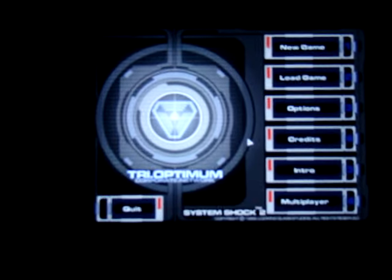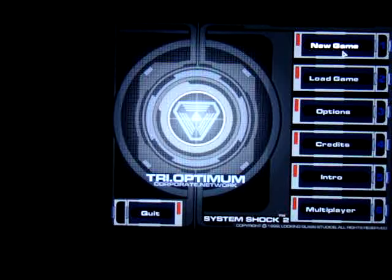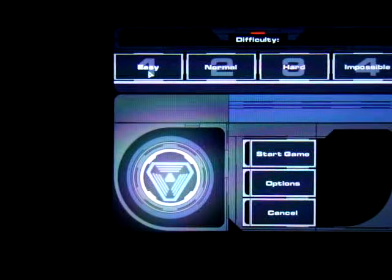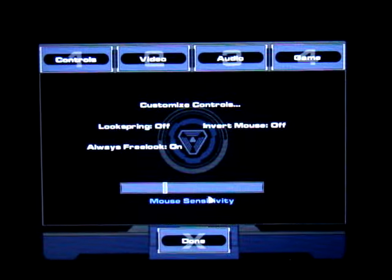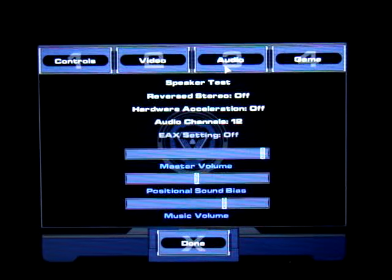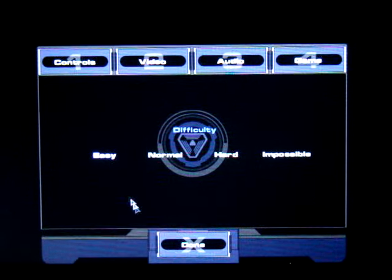We'll zoom in here. Go New Game — Easy, just for the sake of this demonstration. Options: audio is fine, game options on easy. Start game.